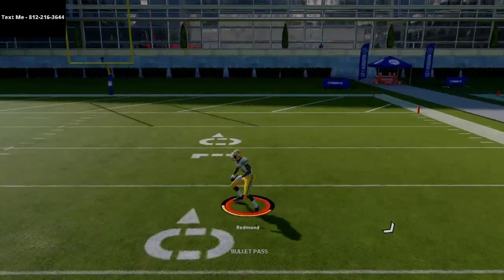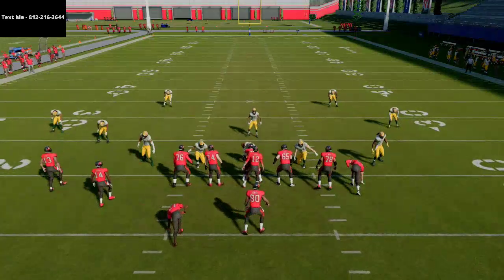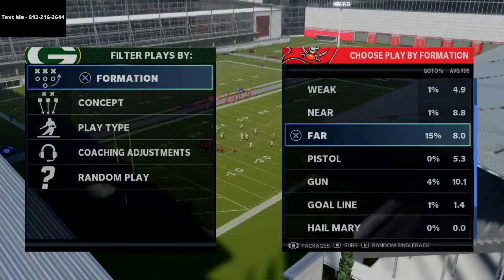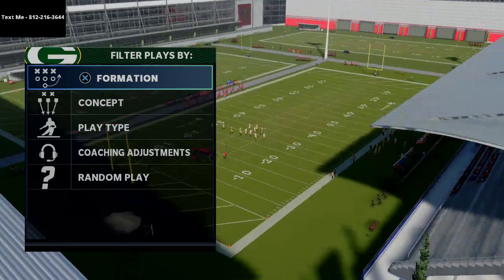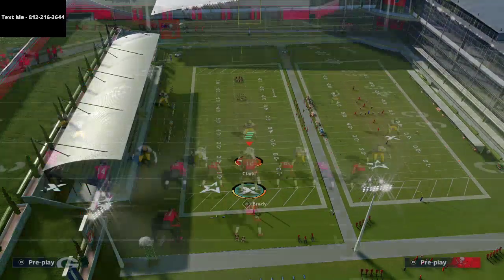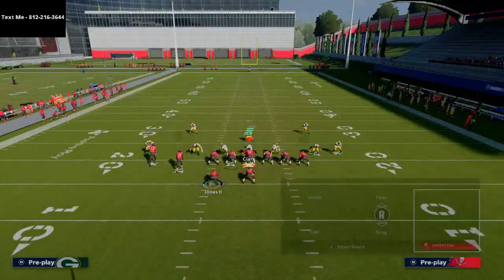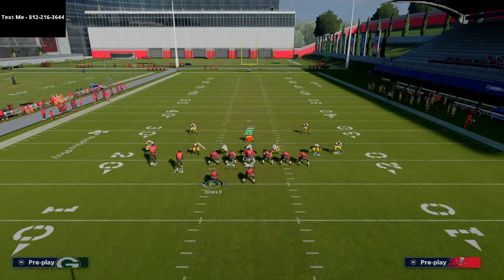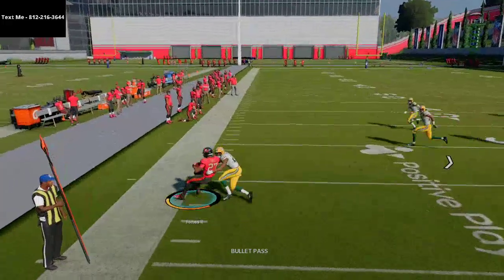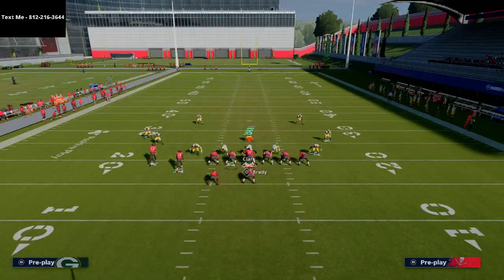The man switch throw takes a little time to learn, so I'd almost recommend putting the back on a swing route instead of a wheel route, especially against Nickel 3-3-5 Wide where people want to run man coverage. On a swing route, the corner can't undercut the flat route as much. With hot route master against Cover 1, you can put him on a shoot flat and he still gets out there nicely.